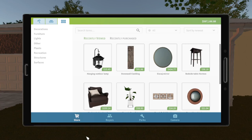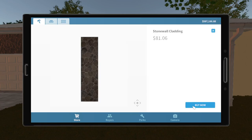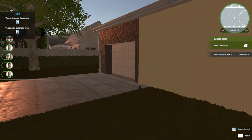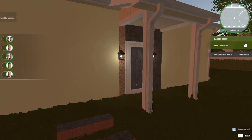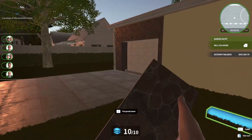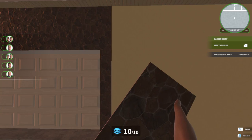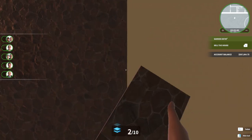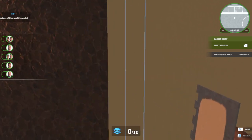Hey y'all, it's me again, Alpharam's 3. So, this is my final part — for real, for real — on this house that we've been working on. This is the outside I want to put on it. And yeah, so this is literally the final part of this.